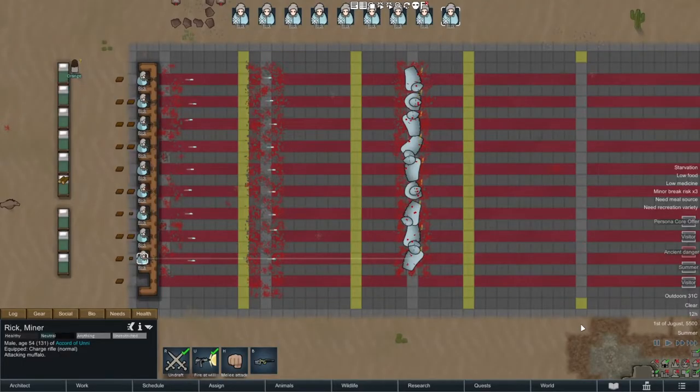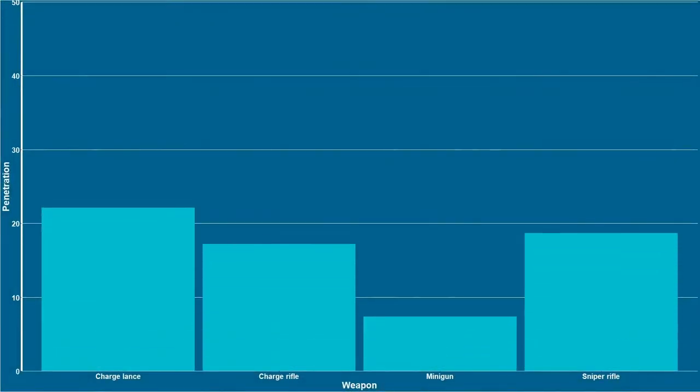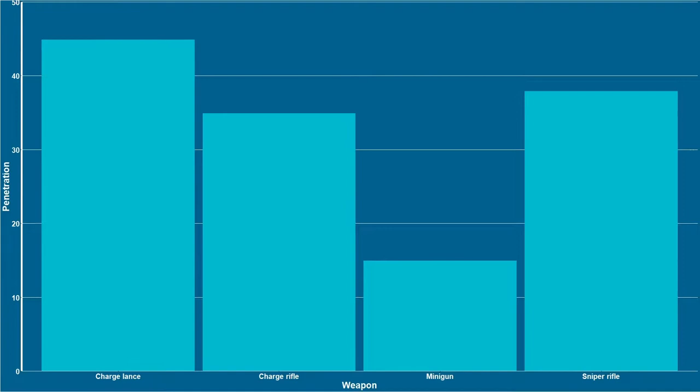It's the sheer number of bullets that a minigun puts out that means it kills muffalo quicker than any of the charged weapons. So against any unarmored targets, any manhunting beasts, charged weapons aren't really the way to go. But that might be expected — charged weapons have tons of penetration. They beat any other weapons for penetration. So we'd expect that versus armored targets, that's where they really shine.